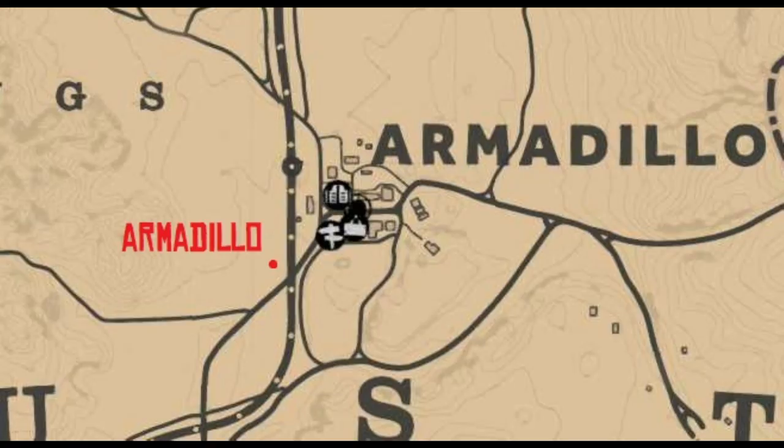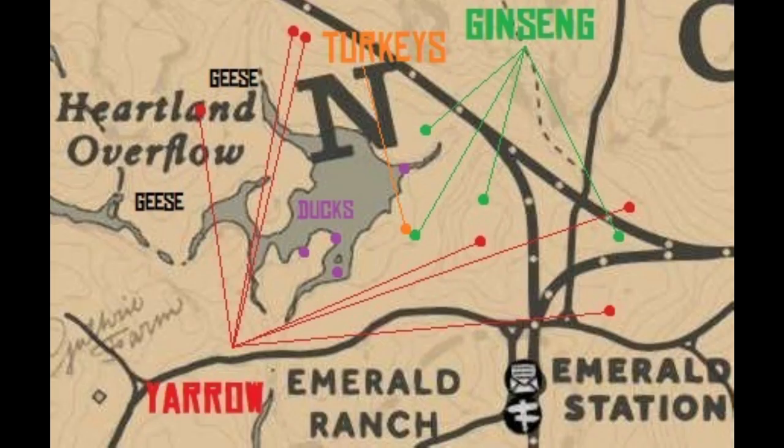For the armadillo, you can find one near Armadillo — there's actually one that spawns right next to the fast travel point, which is rather convenient since you have to go to Tumbleweed in order to complete your other challenge.